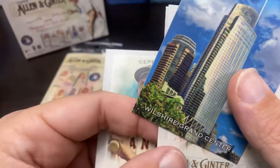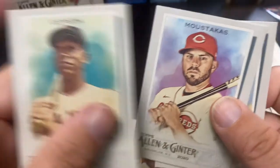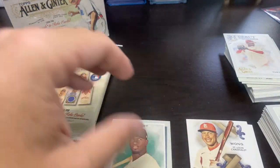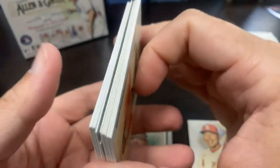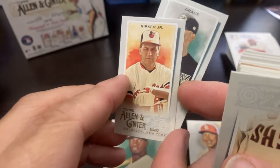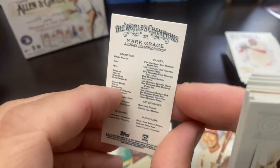Cepeda, and then the Wilshire Grand Center Reach for the Sky. Mike Moustakas and Brooks Robinson — I don't PC Brooks Robinson but I definitely keep his cards when I get them, same with Jim Palmer and Eddie Murray — all the Oriole greats. Last pack — that's two relics in three packs. Let's get these minis out so I don't drop them.